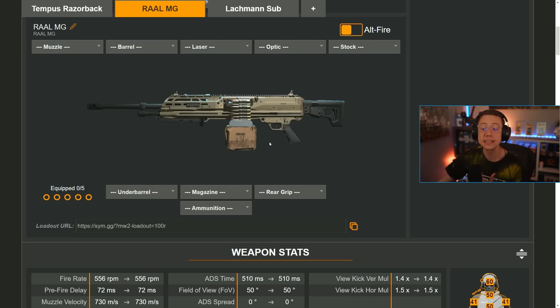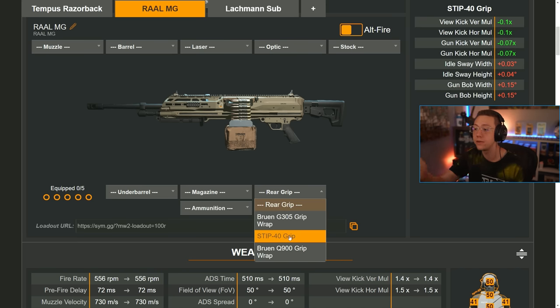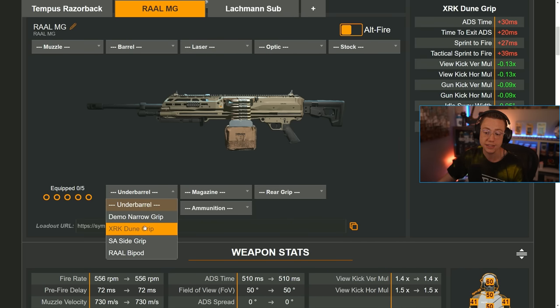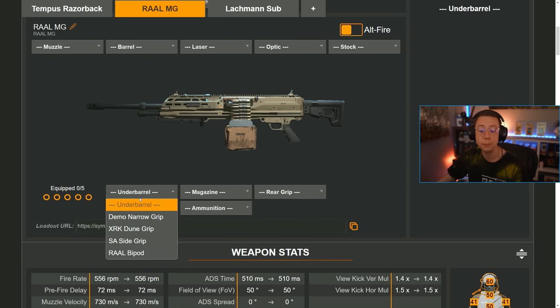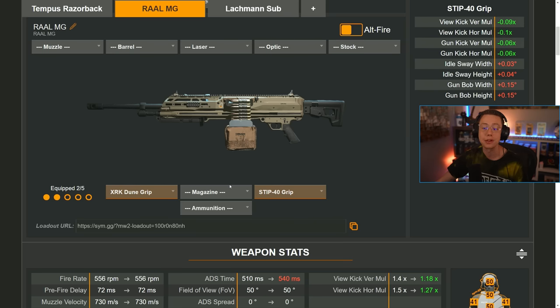The RAL exemplifies this well — it's a weapon with a ton of recoil. Looking at rear grips: the STIP 40 gives you ten percent view kick reduction horizontally and vertically, and seven percent gun kick reduction each direction, though it hurts idle sway. Comparing STIP 40 to the Dune — the Dune hurts your ADS speed, but for that penalty you get even more view kick reduction, more gun kick reduction, better idle sway, and better gun bob. The payoff is worth the extra penalty. You can also stack both a rear grip and an under barrel for ultimate control stats, but be aware of what each attachment is actually doing.